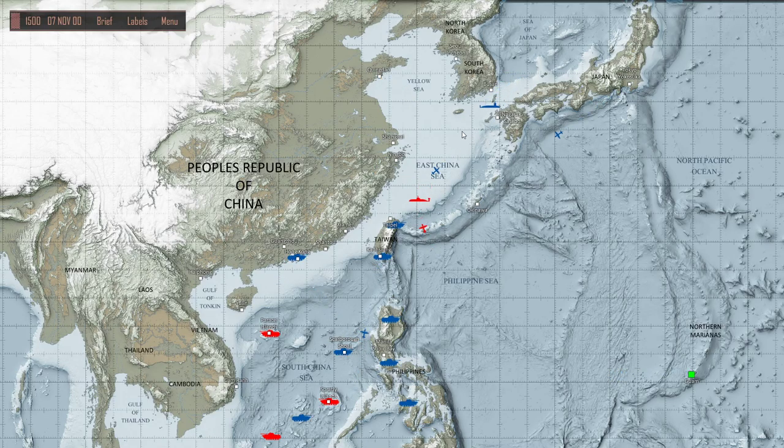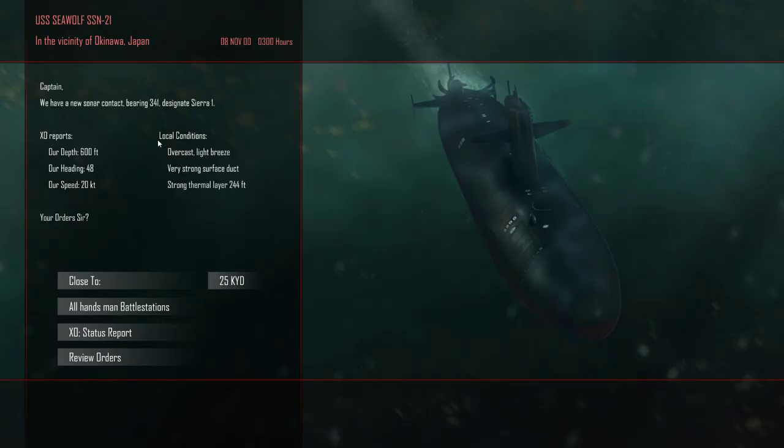Let's go ahead and do it in a way where we get ourselves into trouble first while we're waiting for them, since our flank speed is somehow crazy fast. Look, come over here. I'm over here. There it is. And we're going flank speed, but that's fine. Let's just take a look at the bearing - 341. And battle stations.